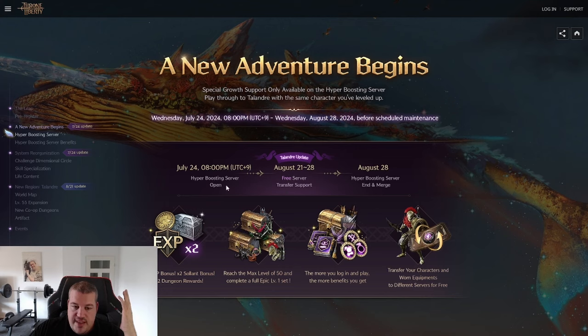The hyper boosters themselves give you two times experience, double the Solent, and double the dungeon rewards. You get a max gear set at tier one level 50, so you can basically almost jump directly into farming tier two dungeons, and you have lock-in rewards daily.